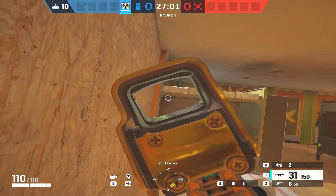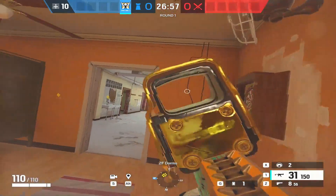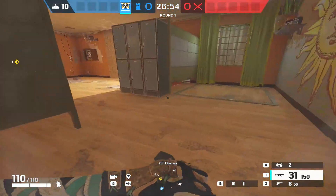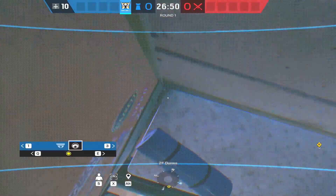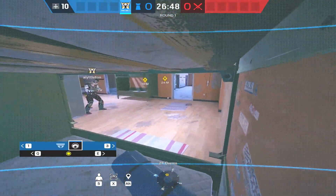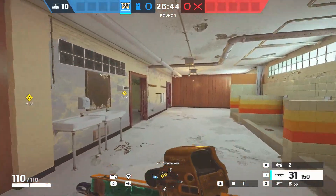The first Valkyrie cam is ridiculously simple — it literally goes in this bed in the corner. That will never get checked because everyone coming through the breach worries about this door, showers, or the kids window — nobody is looking into this bed. It gives you a great view of all of dorms and you can see the laundry door, shower door, and a bit of the shower corridor.